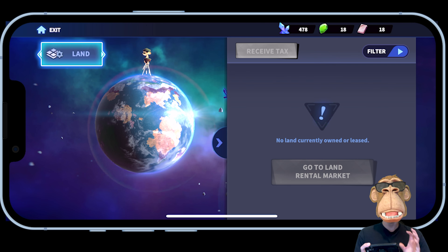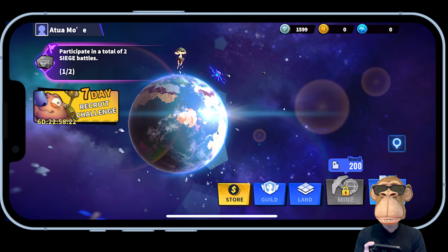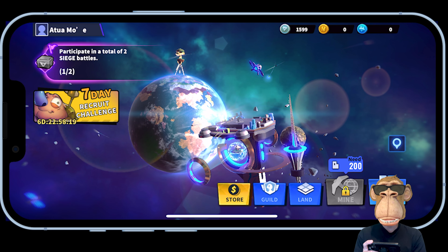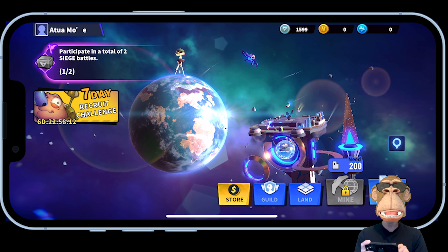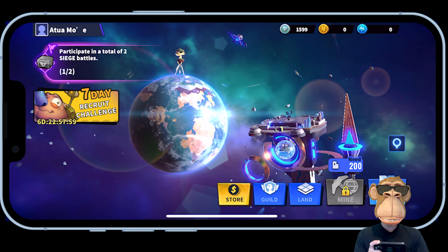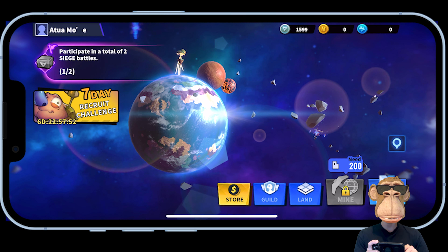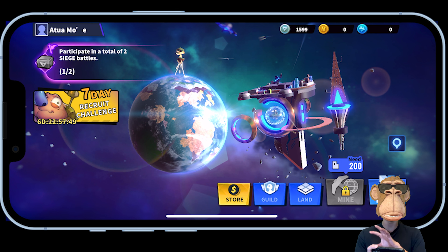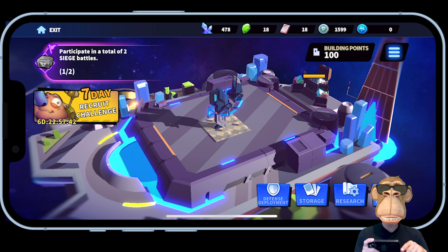The Land tab is where you'll eventually link your wallet and manage your land, but this feature will be rolled out in the near future. You can see the planet with all the land on it — once you can mine, you do mine on the planet. If you ever get lost moving the map around and can't find your home base station, click the little pin icon and it'll reset your view back to your space station.